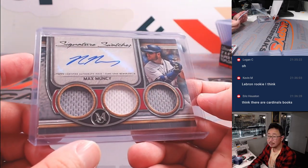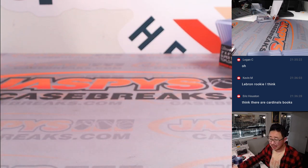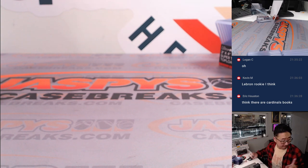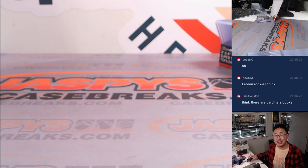There you go, gang. Nice quick little break of 2023 Topps Museum Collection Baseball, Random Division Break Number 30. The next one-box breaks are in the store at JaspysCaseBreaks.com. I'm Joe — I'll museum with you next time. Bye-bye.